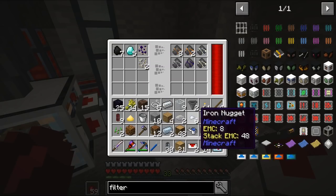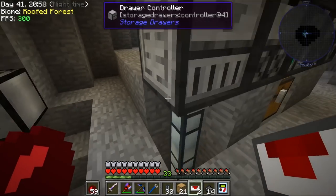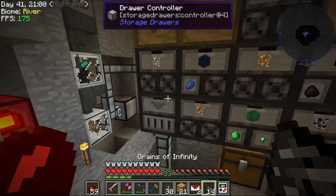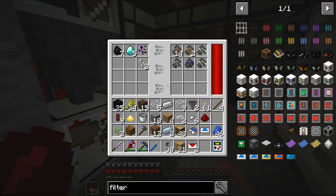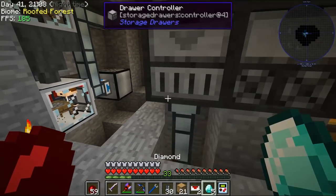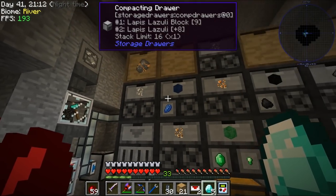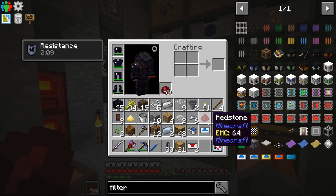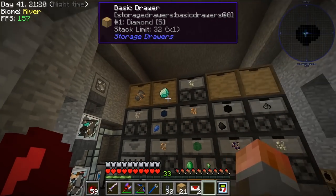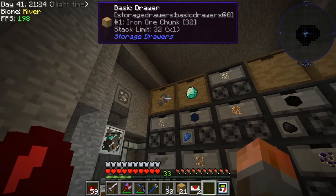I'm going to clear this out with my inventory — let's put this away. With emeralds removed that gives us room for these two. Now we should still end up with a few of the chunks. Why won't you take diamonds? You should be able to take diamonds. Anyway, we should only get chunks out of this now.